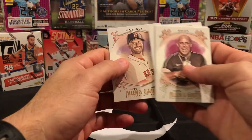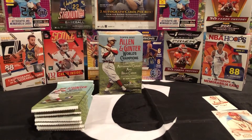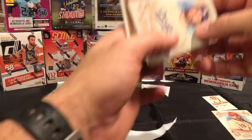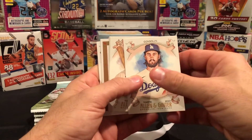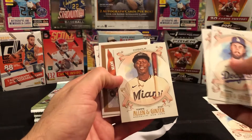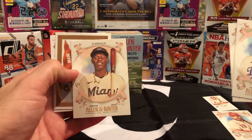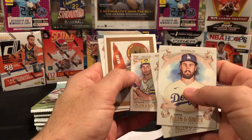JD Martinez. And Abby's here — say hi Abby! Next pack, Jack. Which card do you think is the best so far? Dylan Carlson rookie? We got a Gonsolin, Byron Buxton — oh, that's a good one — and a Jazz Chisholm rookie. You've got a nice little box here so far.